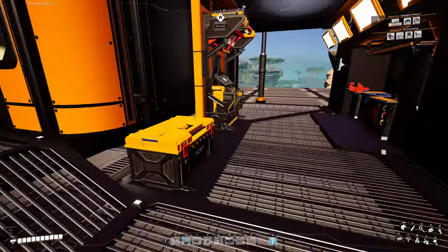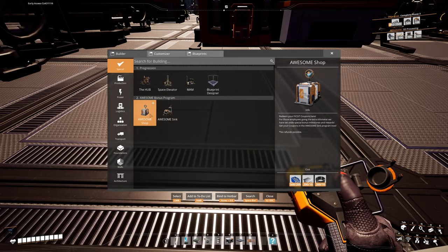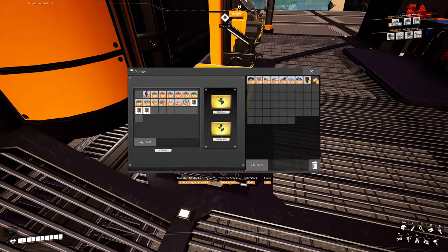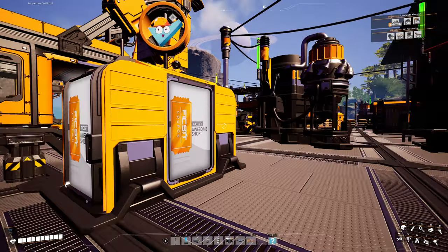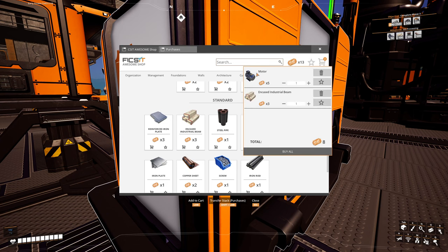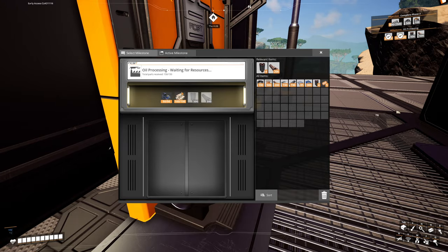Let's go to the Awesome Shop — build one right here. Can I purchase motors? I can. Five tickets. And I had a bunch — I got 10 of these. I have 13 tickets. I can just purchase my motors, and I can also purchase the encased beams. For eight tickets total, which took no time at all, I can get those two parts of the milestone. Easy — that's done.